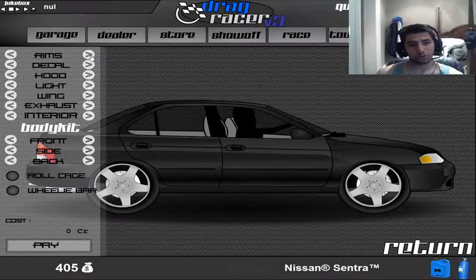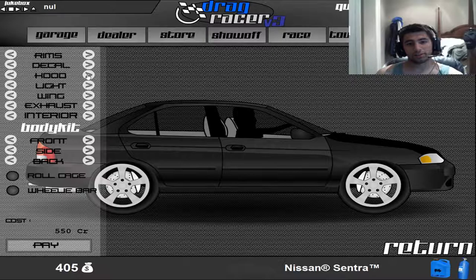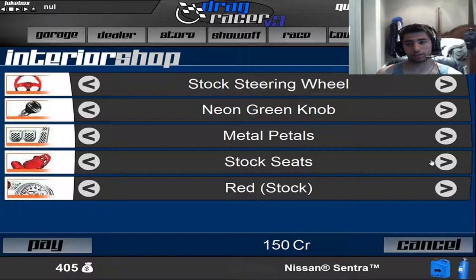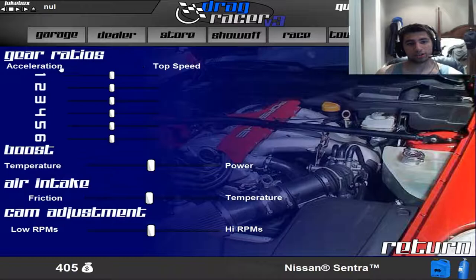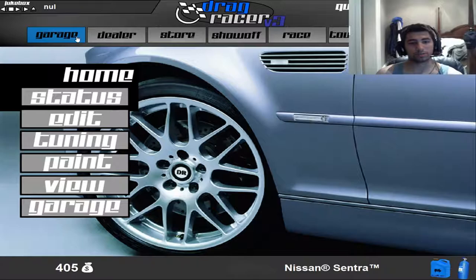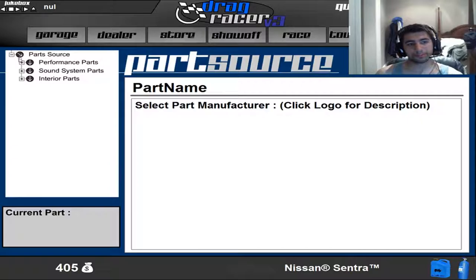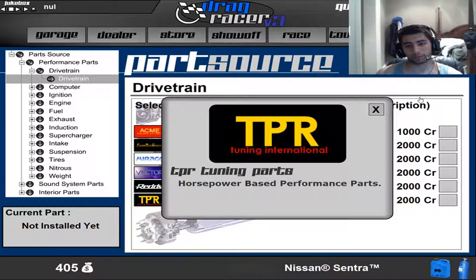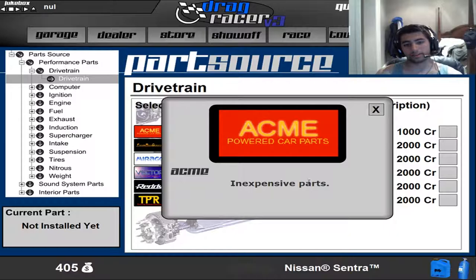So you can work on your exterior, change your rims, get some stripes, hood - you basically customize your car. Roll cage, wheelie bar, etc. Interior, you got all this stuff here. Tuning - you can change how your gears accelerate, your temperature, power, air intake, cam adjustments and whatnot. And then your parts - performance - you change your drive chain, you get a bunch of manufacturers. This is all horsepower-based performance parts; this one is torque and horsepower, and the lower end is an expensive part.